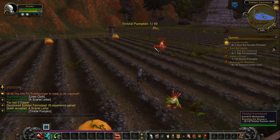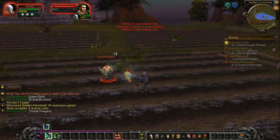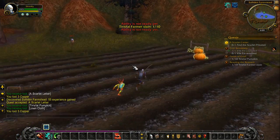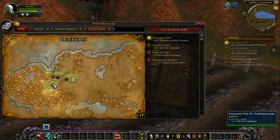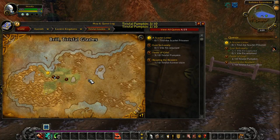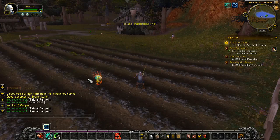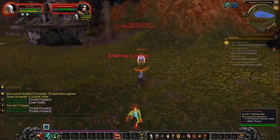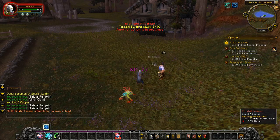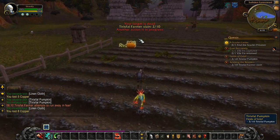For the most part, the undead starting zone is relatively the same, minus a few different little quest hubs. I remember way long ago you had to run from Death Knell all the way to Brill — that's where you'd get all your quests. And you had to run all the way back, it was a hassle. So they probably added this little quest hub right outside the starting zone to make starting an undead character a little bit easier.